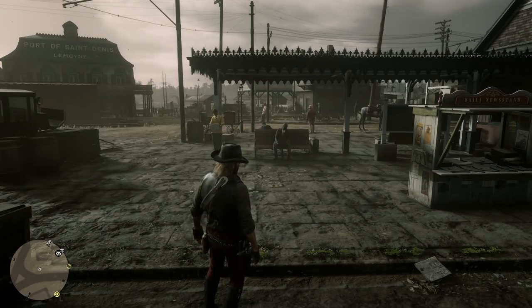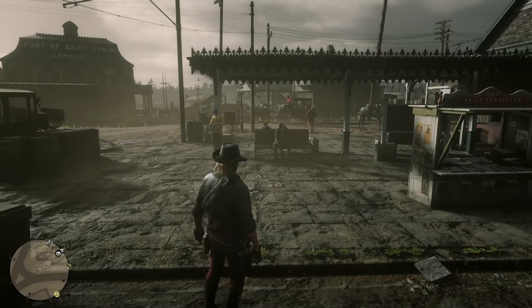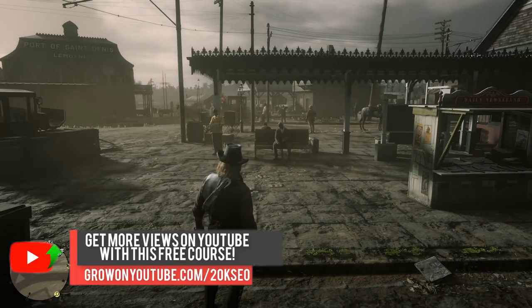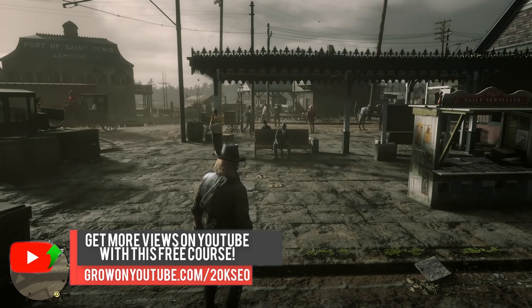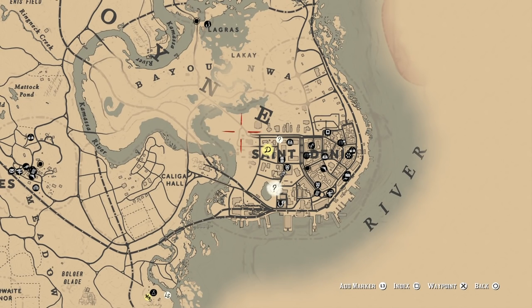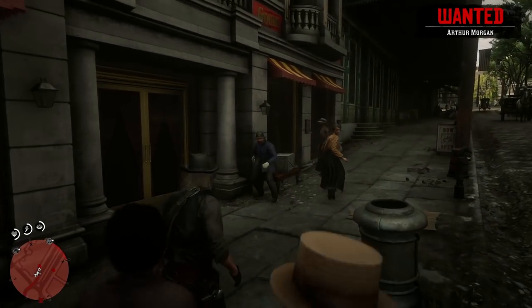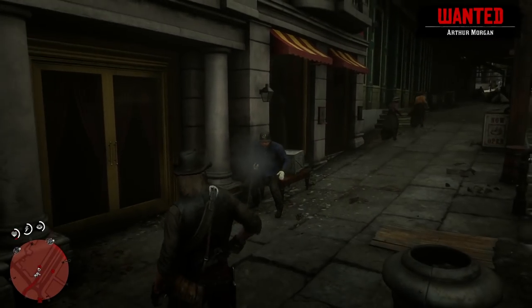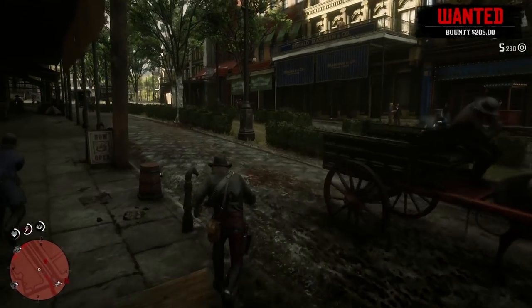I hope this video helped you out and gave you two options to get rid of that bounty. You can do it for free by donating all your money, keeping your money in the camp funds, and then going to jail. When you come out of jail, you will have all your bounty gone, as you can see on the map here. Do not start shooting if you want to surrender, because as soon as you take your gun out and start shooting people, the lawmen will just shoot you back and won't give you the opportunity to surrender. So make sure you just antagonize them.